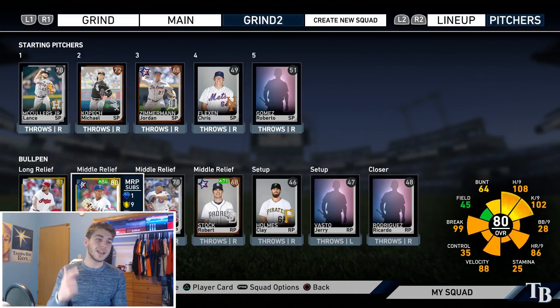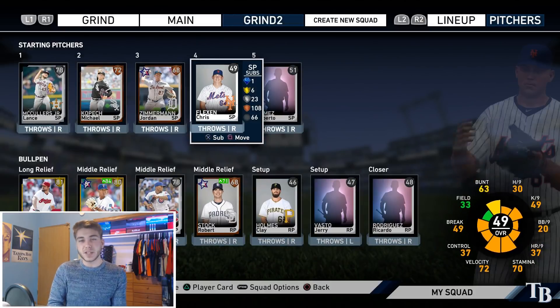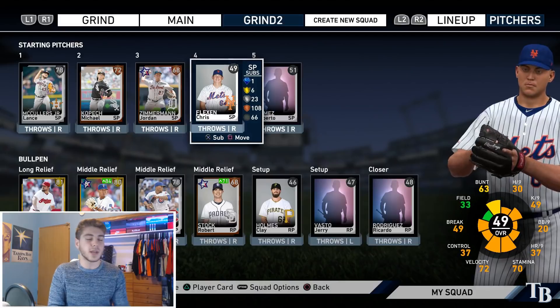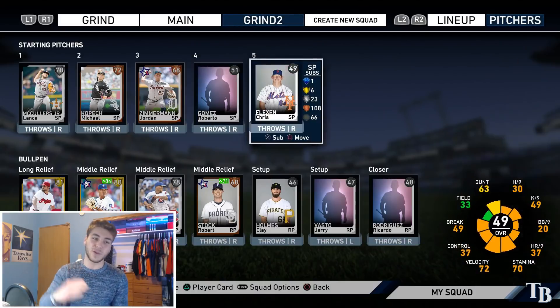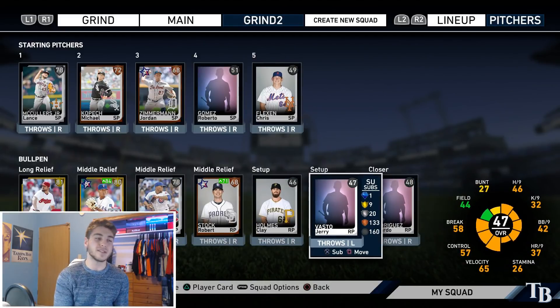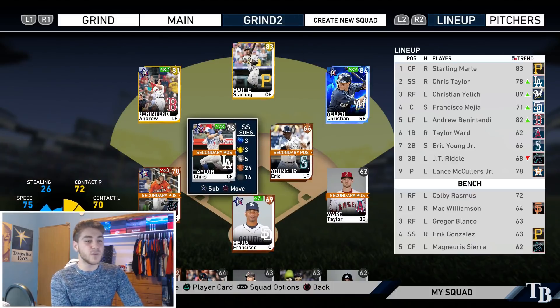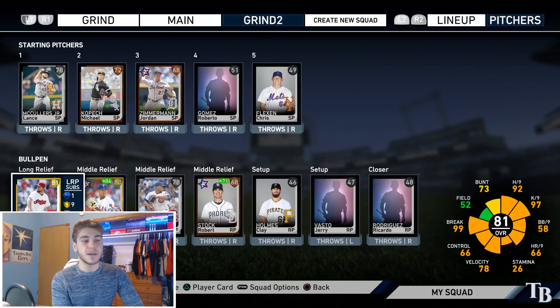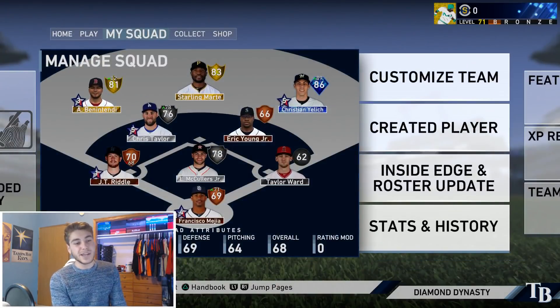We have Brad Hand, Leclerc, and Pedro Strope. The positions I didn't get a pack for, I literally put the worst guy I had there — so we have a 51 and a 49 starter, and then a 46, 48, and 47 overall reliever. This is a 68 overall team. Our infield sucks, our rotation is pretty bad, our back end of the bullpen is complete garbage. But I think we can still get this win somehow.